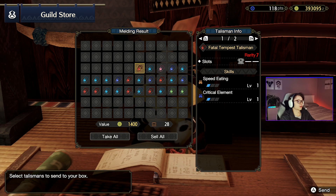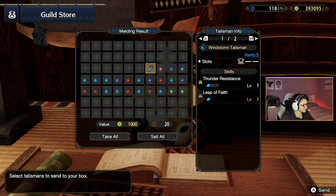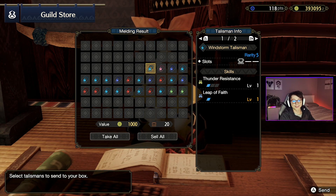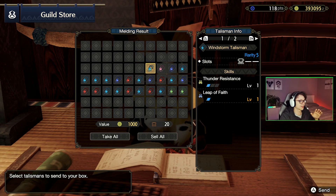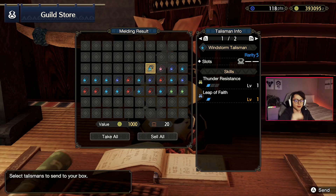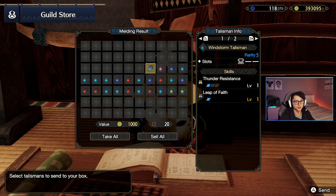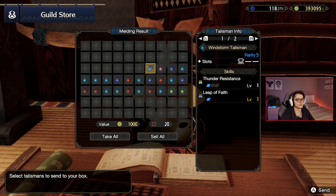Speed eating and critical element, but both only level 1 — really unfortunate because I want to try a critical element build at some point. Especially maybe an ice build, so ice attack would be nicer than speed eating and then obviously a higher level of critical element. Next up: thunder resistance and leap of faith. I'm really bad at leap of faith — I'm bad at doing it away from the monster, bad at doing it towards the monster. I'm just bad at leap of faith and don't think I'm gonna use this anytime soon. I could learn and practice but I don't think it's worth my time.